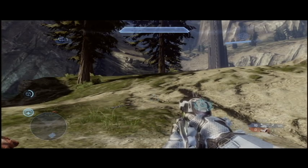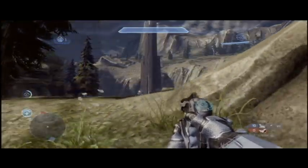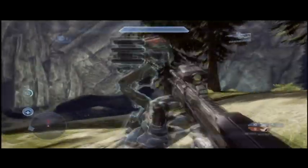Alright, this is Green Arrow Films. I'm going to show you how to take down a Mantis. To take down a Mantis, you're going to want to use the plasma pistol as your secondary pistol. You're going to want to charge it up, shoot it at the Mantis, and board it.